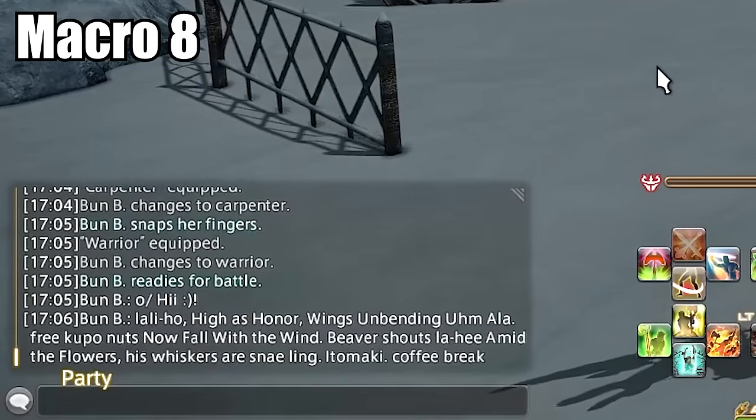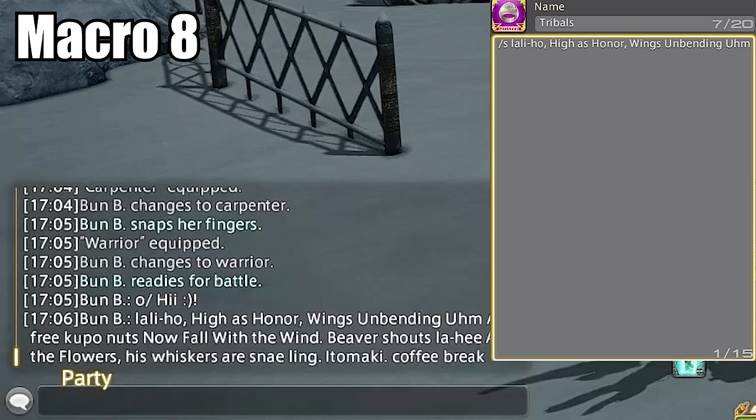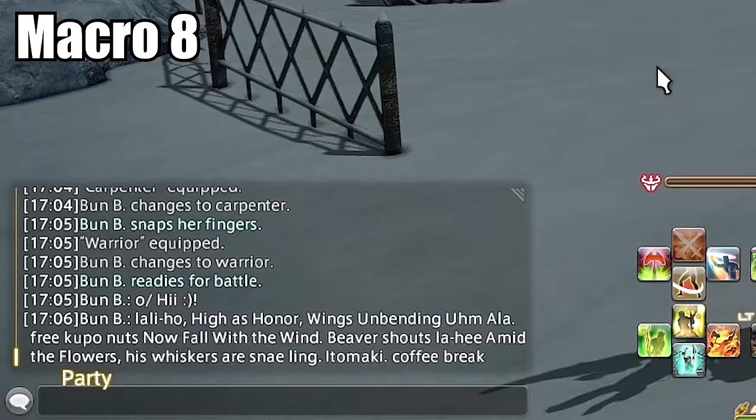Macro number eight: tribal quest macro. This contains all of the tribal daily quest chat window phrases you have to say, all in one easy macro. No matter which tribal quest you're doing, it will automatically complete the say portion — so you only have to set it up once and never type those phrases again. This also includes the newer tribal quest added for gathering, though it's a bit long so the full text may not be visible in the macro window at once.